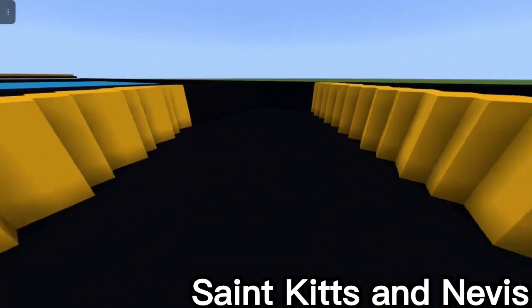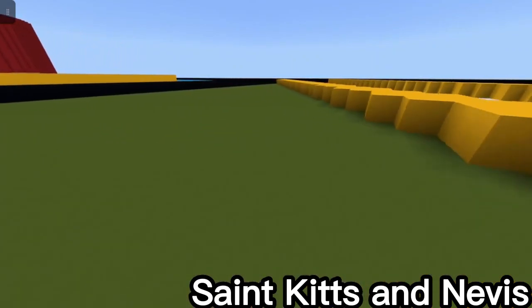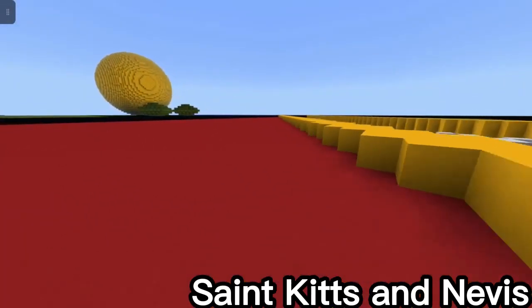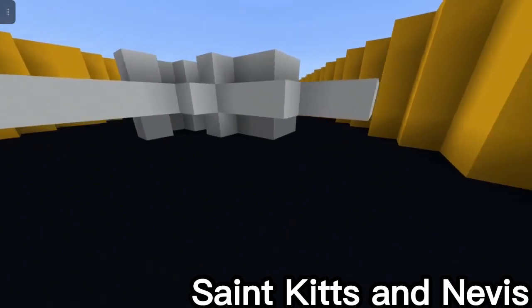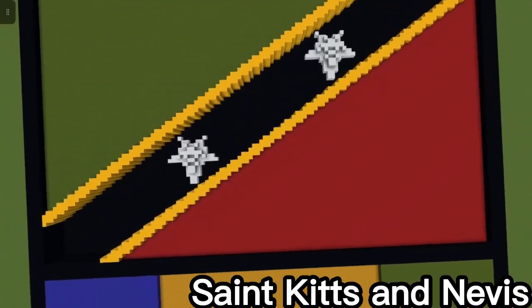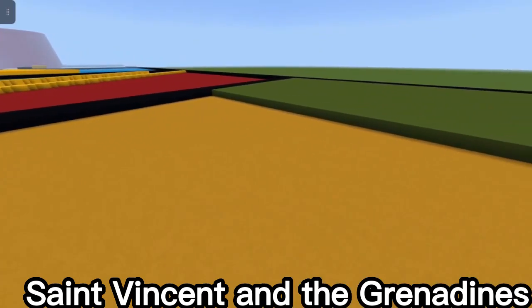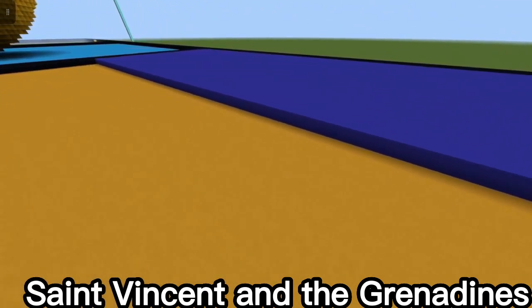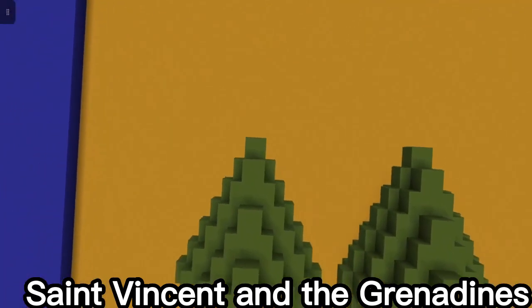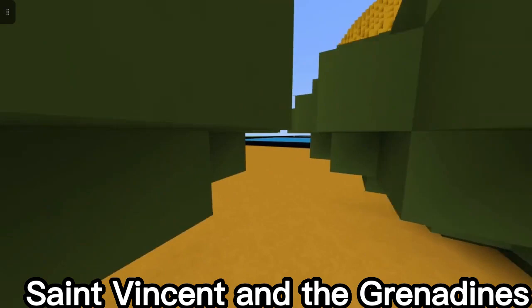Next is the Saint Kitts and Nevis flag. I started with half green and half red, divided by yellow, then had black go deep with two white stars — no glowstone, just left white. It's upside-down stars but fun. Then Saint Vincent and the Grenadines — the longest name — yellow background with one side blue and one side green, and three 3D diamonds in the center with one in the middle which is also lower.